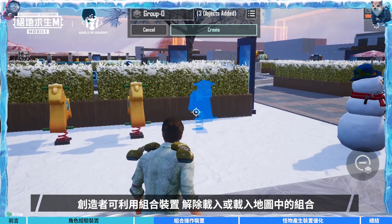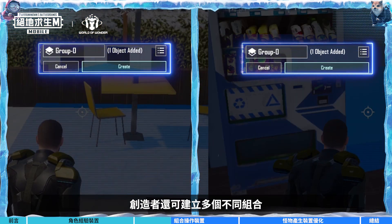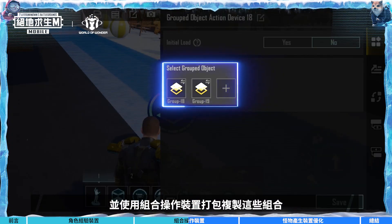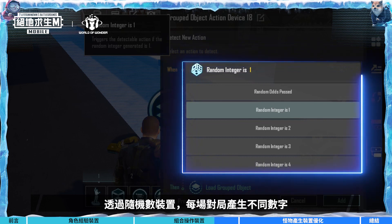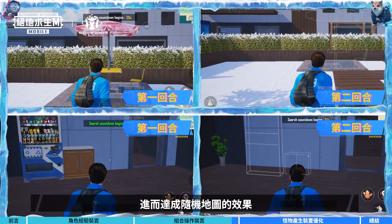Creators can use grouped object devices to unload and load grouped objects in the map. They can also create lots of different grouped objects and use the grouped object action device to batch copy them. Then, they can add the random action device to trigger a link, and depending on the number rolled, different grouped objects can be loaded in the map — thus, the map can be randomized.